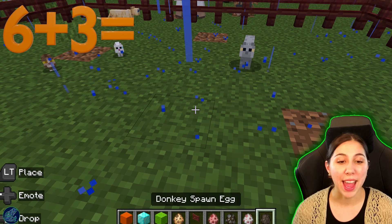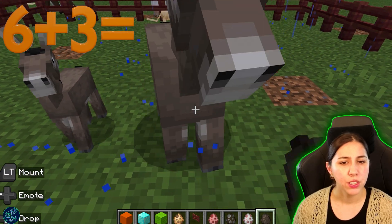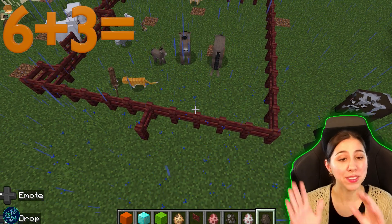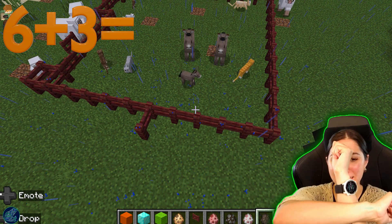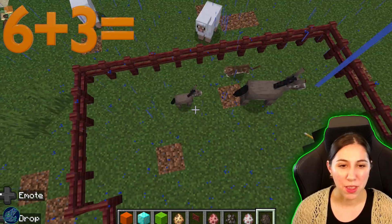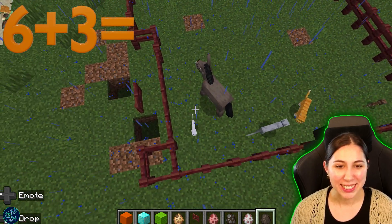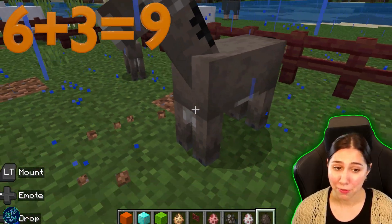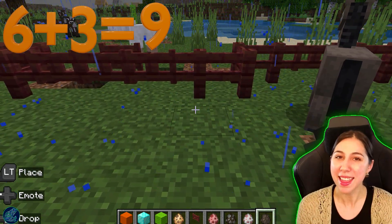We are going to add three more. So let's go and add — one, two, three. So we're doing six plus three. If we have six and we add three more, plus sign means we're adding them together. Let's go in and count how many we have. So then we have one, two, three, four, five, six, seven, eight, and nine. These cats are fast. Maybe we should not use cats next time, but six plus three equals nine.